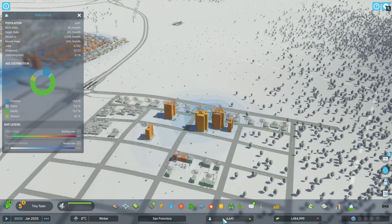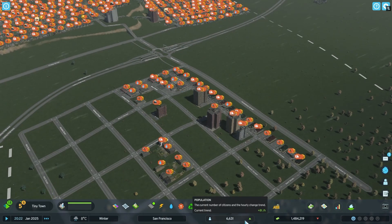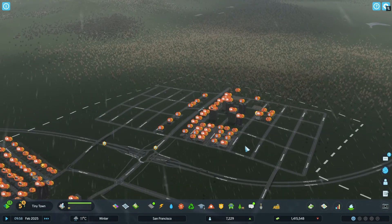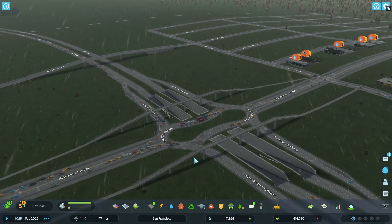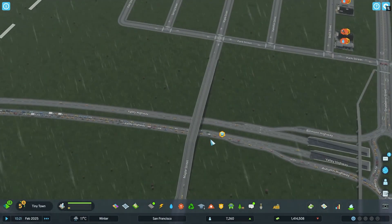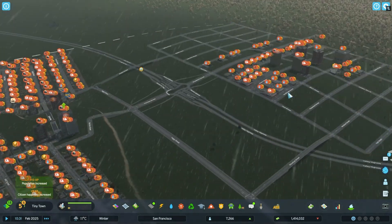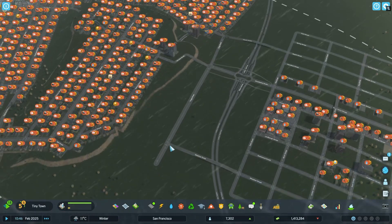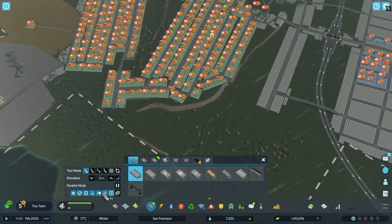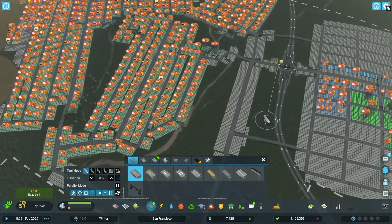One thing we can try out is these new mixed use buildings. We have only demand left for low density, but I think if you just don't build low density, they will move into some of the higher density apartments, which is what I'm going to try to do. I have continued zoning a bit and population is still growing. This intersection though is not looking too well, so I built some overpasses where you can move directly to this new section.